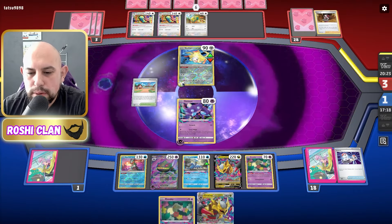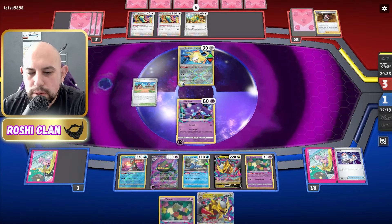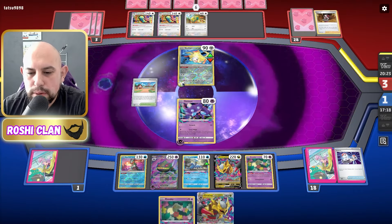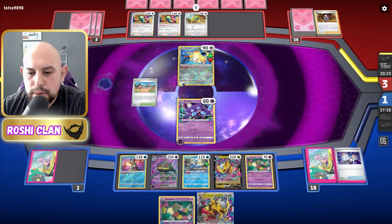I've got one Colress left. I've got Roxanne somewhere, some Bosses — I have filled my Lost Zone so quickly, it is disgusting! I need to find a Mirage Gate. I really messed up in this match, made mistakes, but I'm still learning how to play this version of Tina. I know how to play Lost Tina — it was actually my first deck I ever used in real life — but I wish I'd used the Bernette version that Isaiah used.